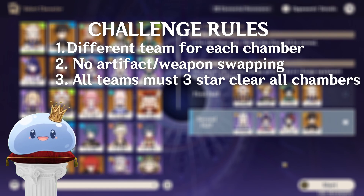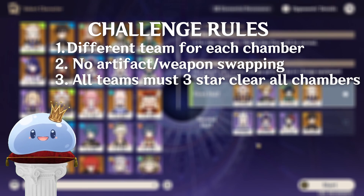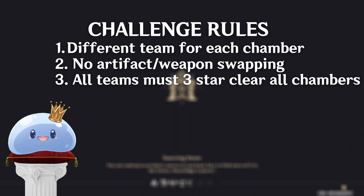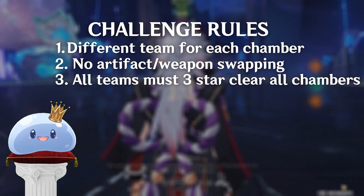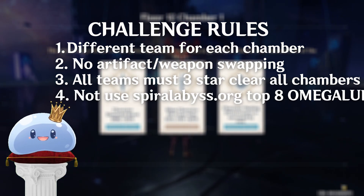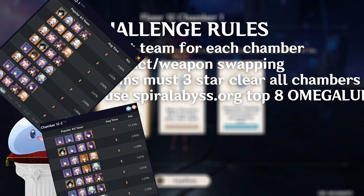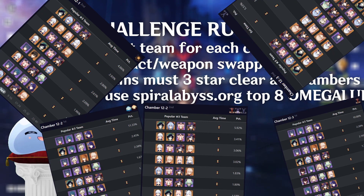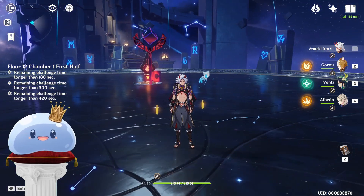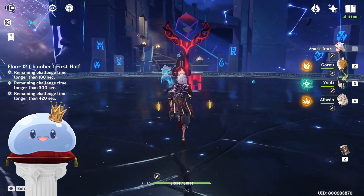For example, if I use a Xiao team for 12-1 chamber 1, then I use a Hu Tao team on 12-2 chamber 1, that same Hu Tao team must still be able to 3-star clear 12-1 chamber 1 in order for it to count. And as the final kicker, I can't use any of the top 8 teams used in spiralabyss.org in each chamber. I mean, not like it matters, because it's data that means jack shit anyway, but I just want to include it. This is the ultimate test of patience and suffering. You're welcome and enjoy.